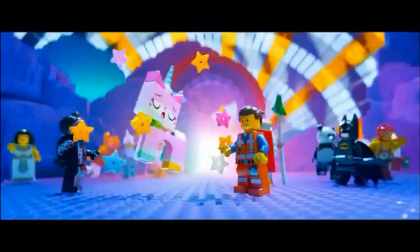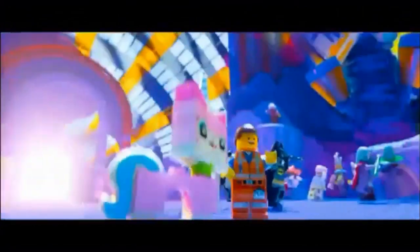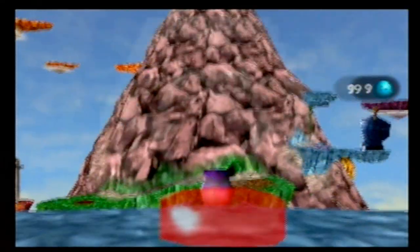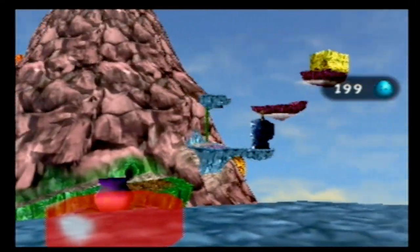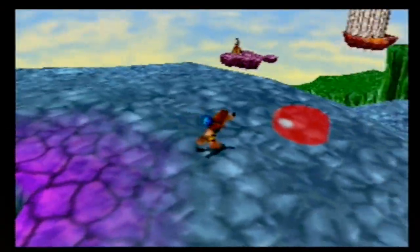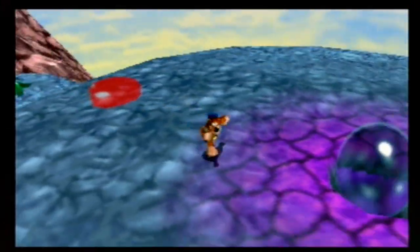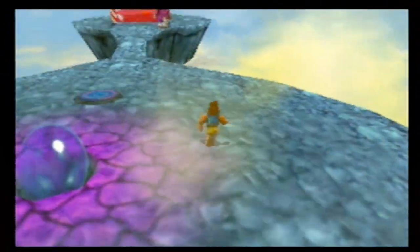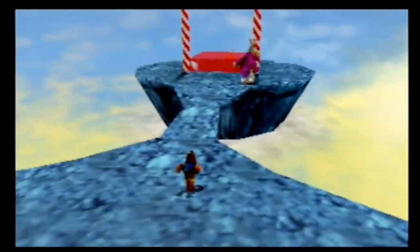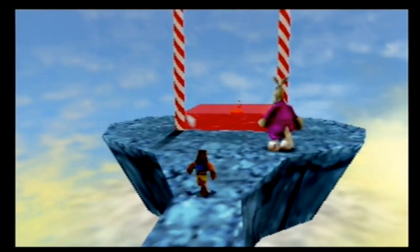I am Princess Unikitty, and I welcome you all to Cloud Cuckoo Land. Okay, it's not quite that, but I'll go ahead and say I would pay good money to see a Lego Banjo-Kazooie. Look at this place — this is World 8, the final world of the game, and boy is it fun. This is such a fun, wacky, crazy level. I've been looking forward to this. There's so much fun to it, so much to talk about.